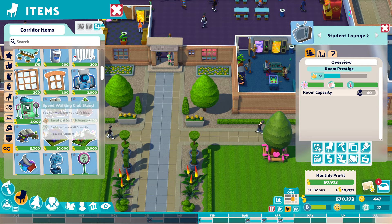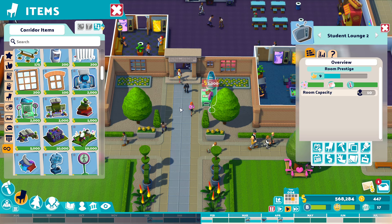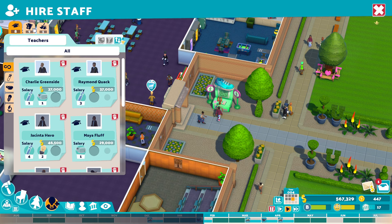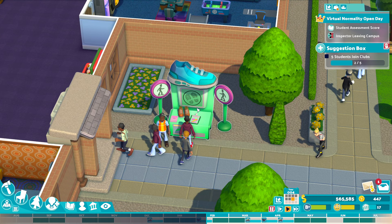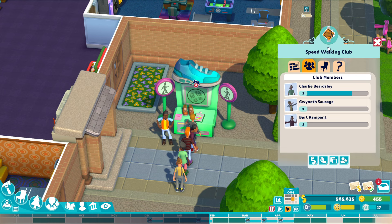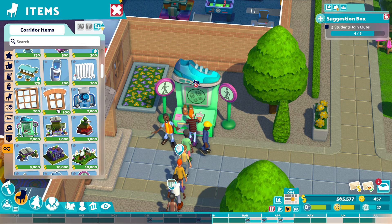You also have social clubs that students can join. I'm going to put one over here just as you walk in, and add a little sign to encourage people to use it. We need an assistant to help run it — there we go, they're going to work there and encourage people to join. Joining social clubs is going to make people happy. Members get access to extra energy — so this is going to make people walk quicker. There are loads more clubs you can have.